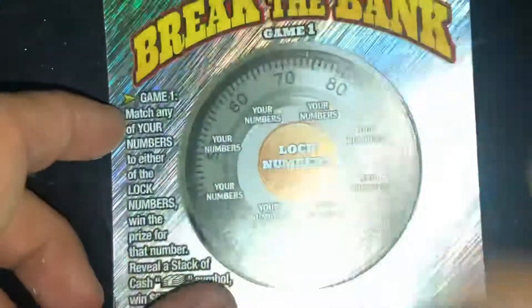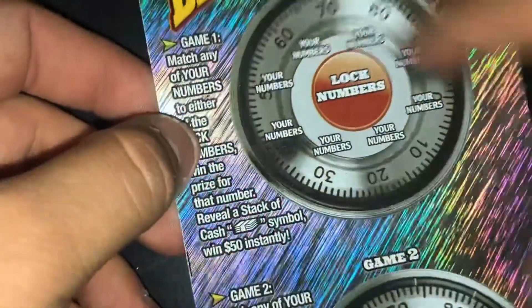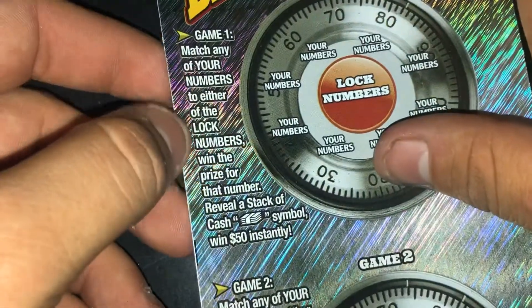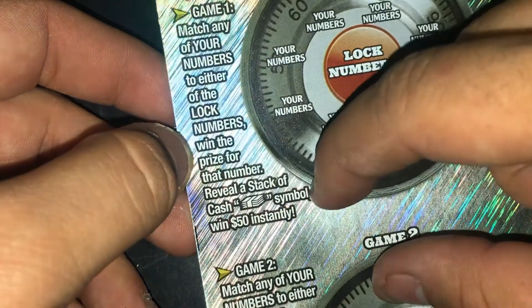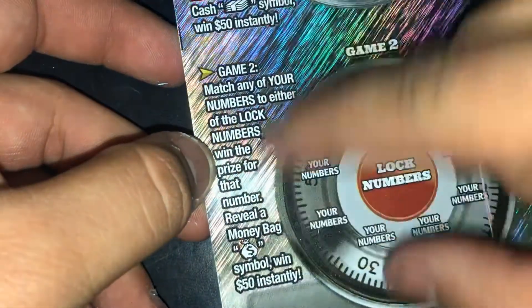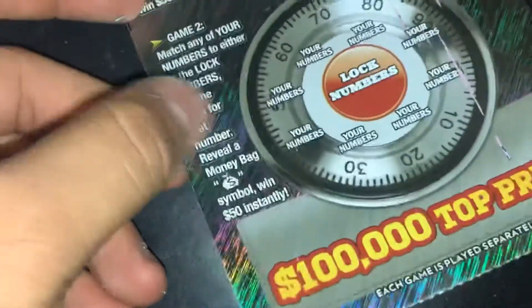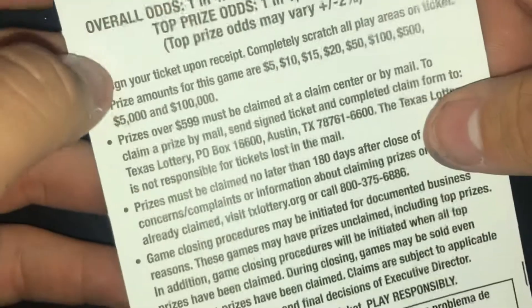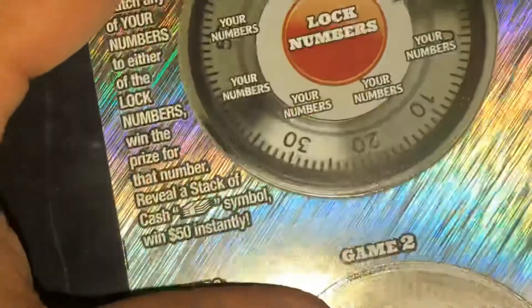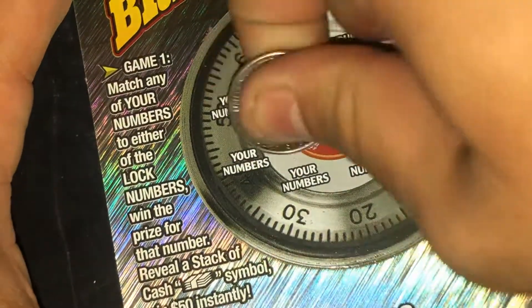Let's move on to the Bonus Break the Bank. Match any of your numbers to either of the lock numbers with the prize. Reveal a stack of cash — $150,000 instantly. Reveal a money bag — $50,000. Top prize is $100,000. Overall odds are one in 4.29. Let's start off with the lock numbers: one and twenty-six.